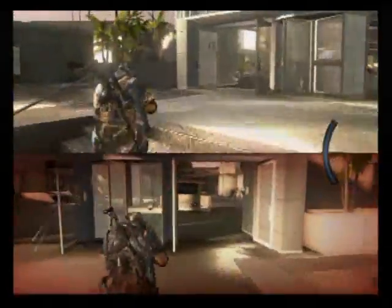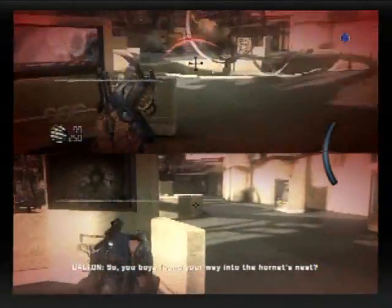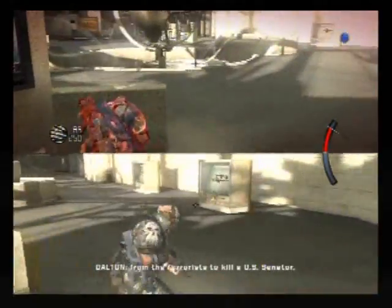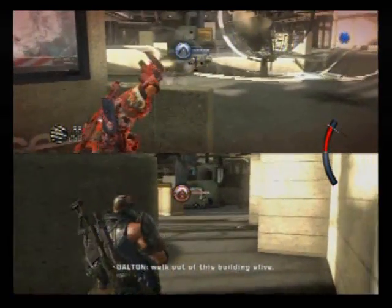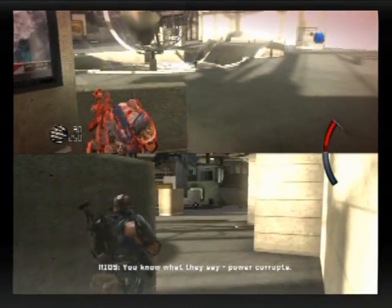Take them out and head up to where they were. One person is going to head to the right and one to the left. Take cover on these things immediately — get there as fast as you can, because there's a lot of people in here. Just stay down and basically blind fire at everybody you can see.